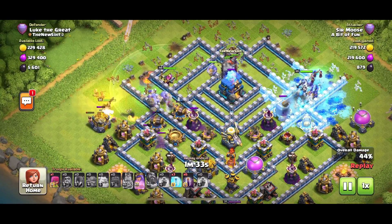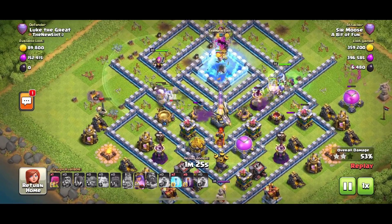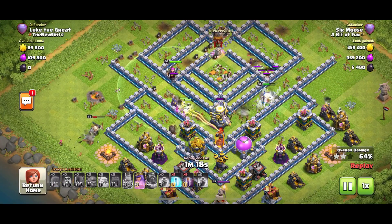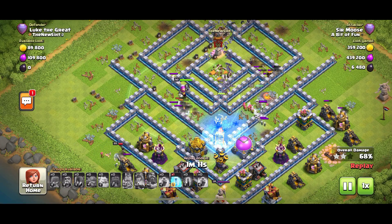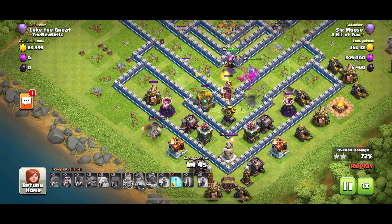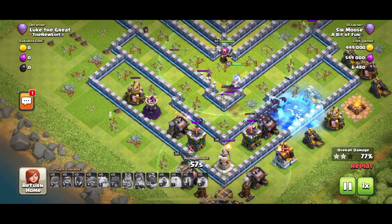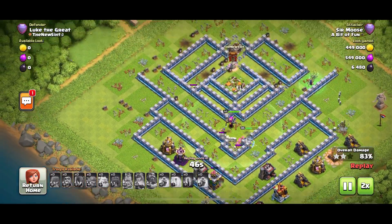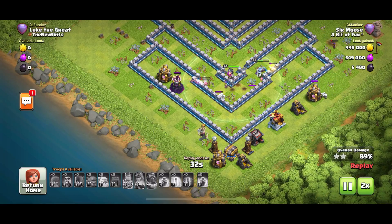Start thinking about bat spells — wait for those two wizard towers to get taken down. A bowler got flung into the air, and that town hall gave me a bit of worry. Running out of steam a bit — boom, in come the bats. Freeze that multi-inferno. We have two wizard towers left and only one freeze — some bats get taken down on the right, that was a poor freeze from Sir Moose. But those bats help clean up. One attempt was all I needed — three stars.